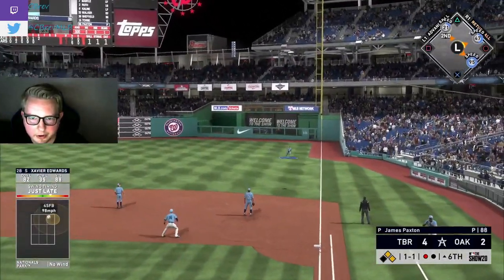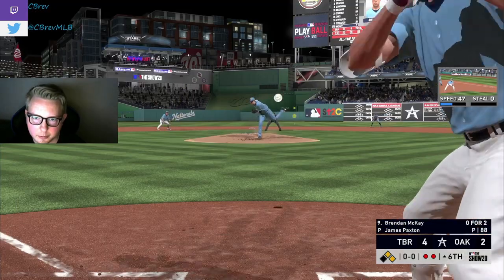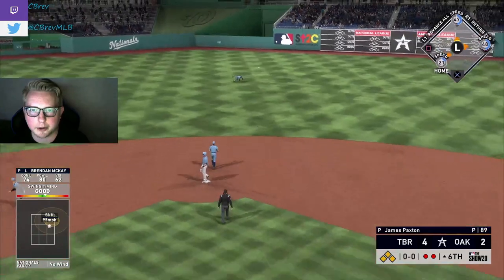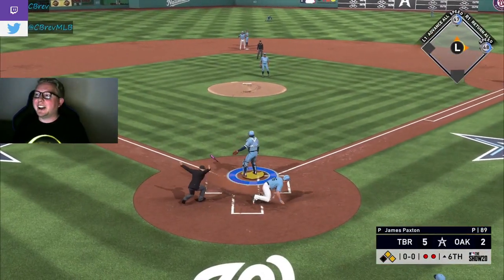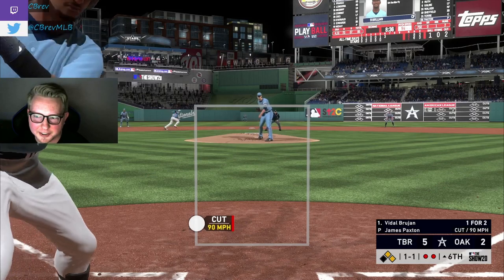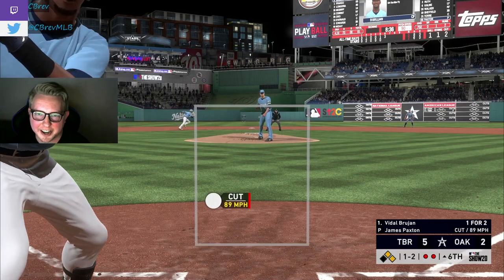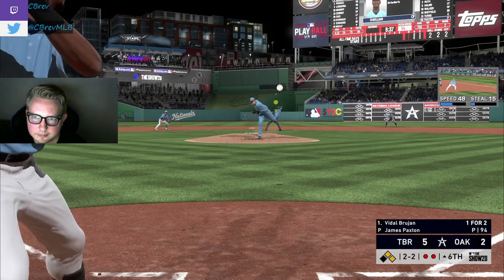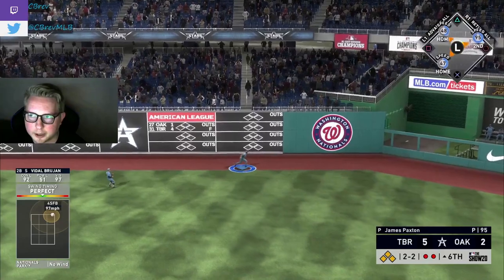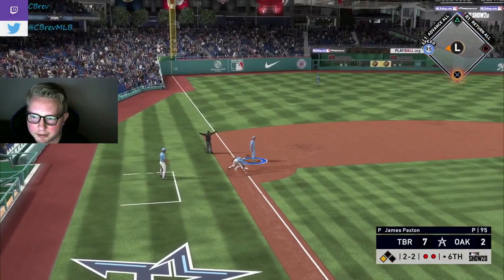That swing went absolutely nowhere. McKay up the middle helping his own cause again. Here comes 21-speed — we're hosed by a mile... what am I doing... oh my god, he got in there! What in the world is G-Man Choy?! This guy defies physics! Makes all the plays, carries the all-time Rays! I'm on cloud nine. Brujan to right — is he gonna get over Walker's head? It sure is! An RBI triple for Brujan — we've busted it all the way open, seven to two!